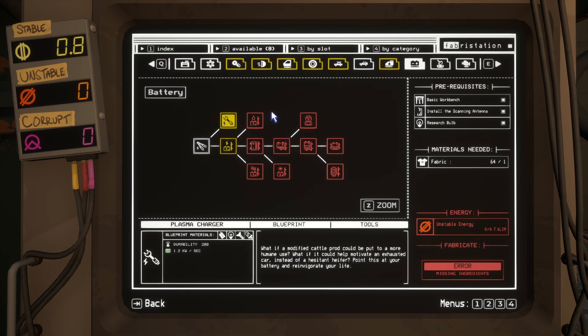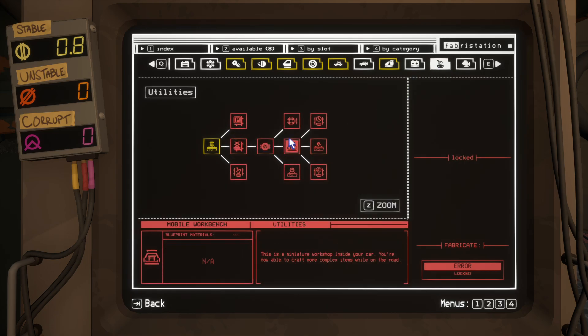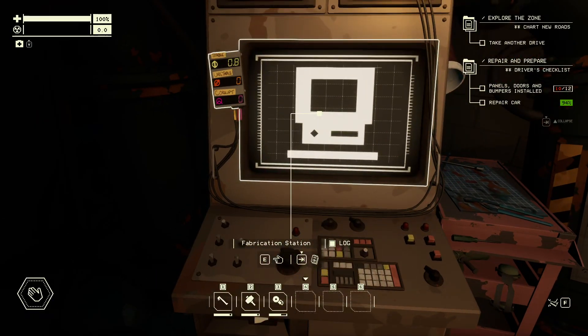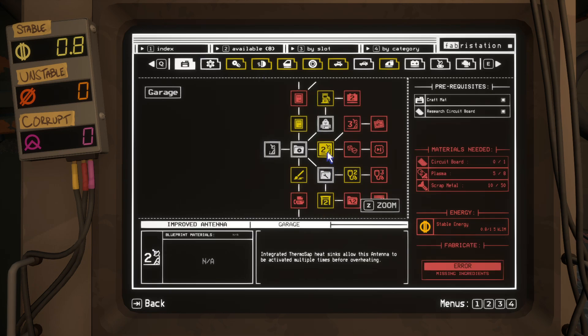As you can see, some of these will have more and more requirements as you go into the game. Mobile workbench, and of course the engine — probably we should make an engine as well, though that's a lot of stable energy that we need. But since we unlocked those things, let's see what we can build even more over here.